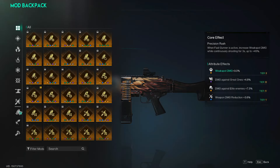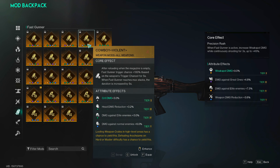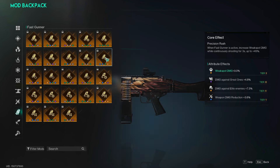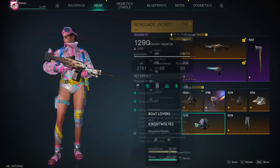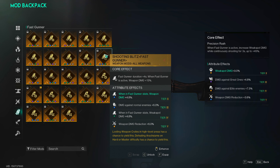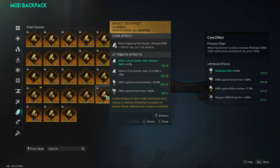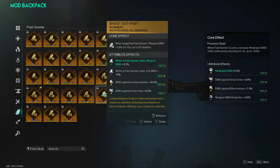Moving on to the gun mod, you've got three options: shooting blitz, precision rush, and shootout. I don't recommend cowboy because the gun triggers fast gunner quickly on its own, and cowboy is tied to emptying the whole 120-bullet mag to get increased fast gunner trigger chance, which is underwhelming. Shooting blitz is better if you're not going to spend much time killing your target — it's a quick 15% weapon damage buff upon your first fast gunner trigger and will out-DPS the other options for only the first mag. For content where you spend more than one mag on targets, go with precision rush or shootout, even considering that shooting blitz lets you retain your fast gunner stacks.